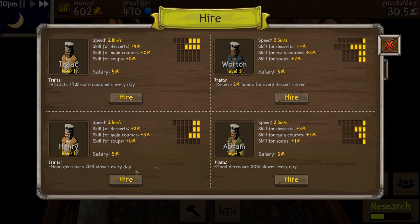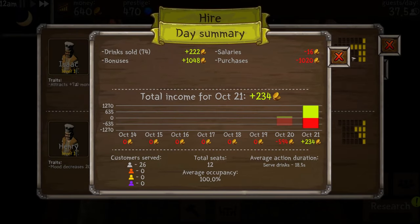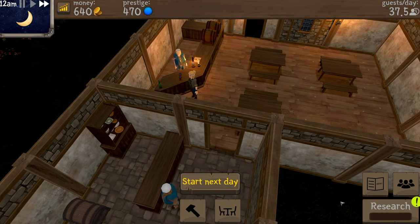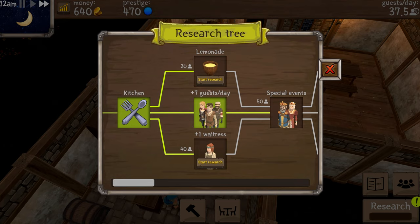We've got Isaac, Wharton, Abram, and Henry to choose from as chef candidates. Isaac is skilled in desserts but not main courses, though he attracts more customers. Wharton has skill in main courses, soups, and desserts and receives a bonus in money. I'm going to go with Wharton — I think that's a good choice.